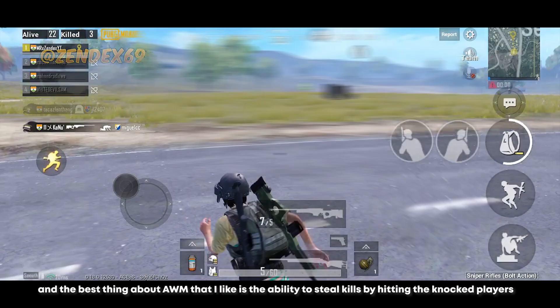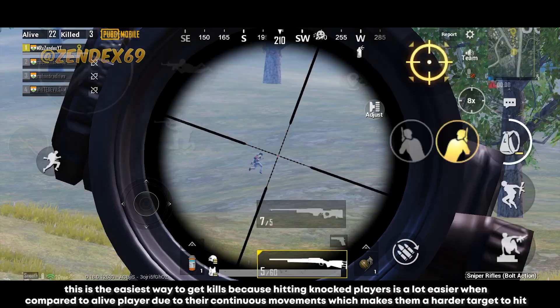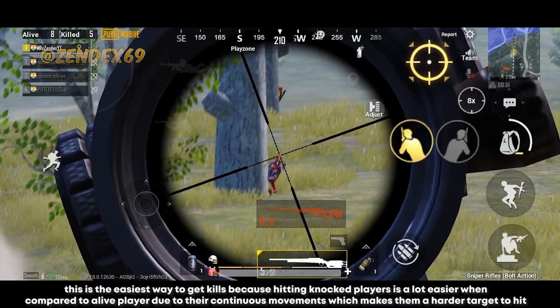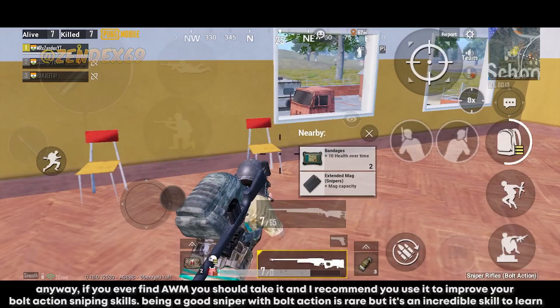The best thing about AWM that I like is the ability to steal kills by hitting knocked players — this is the easiest way to get kills, because knocked players are much easier to hit than live players due to their continuous movement. I wouldn't always recommend spending too long hitting knocked players, but if you see one and you can hit your shot, why not get a free kill? If you ever find an AWM, take it — I recommend using it to improve your bolt action sniping skills. Being a good bolt action sniper is rare, but it's an incredible skill to learn.